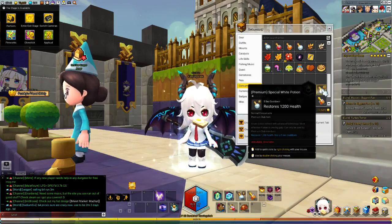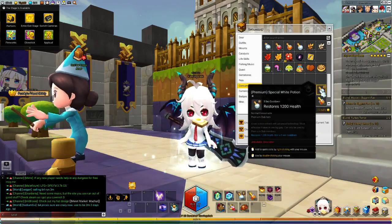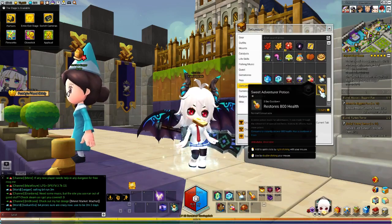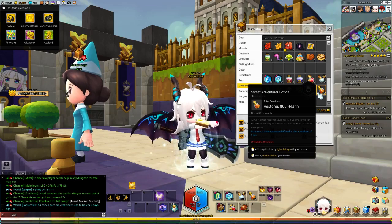I usually use these three items: Elixirs, Premium Special White Potions, or Turkey if not. And then Adventurer Potions just in case.